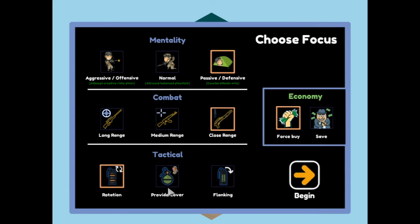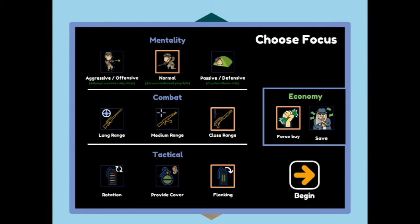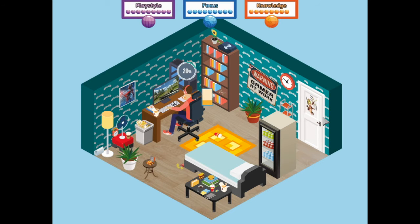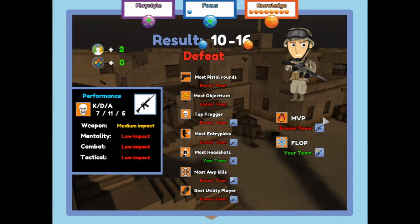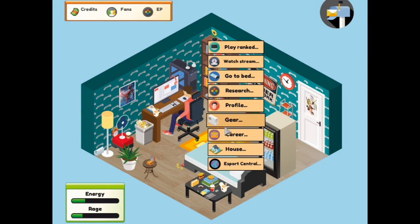Let's go close range flanking, but still play normal and save - that's a very different playstyle compared to what I've normally done. We've got our playstyle point, our focus point, and our knowledge point. So that's pretty sweet, but we did lose - I just don't think that combination worked out for us.